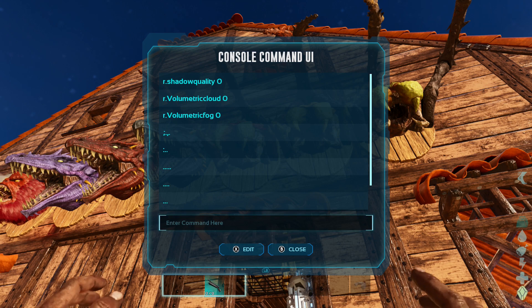Good morning, good afternoon, good evening, and in some parts of the world, good night, and I hope you sleep well. My name is Grey, and this is three console commands you do need if you're playing Ark Survival Ascended.